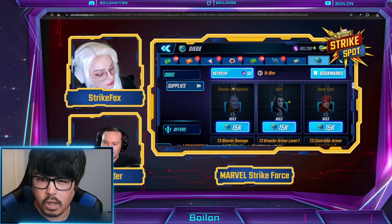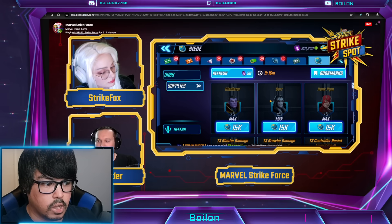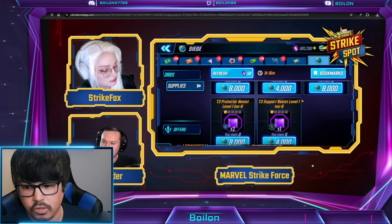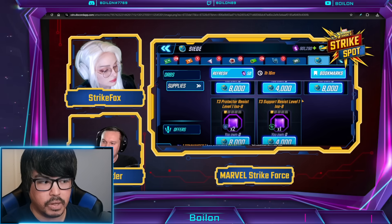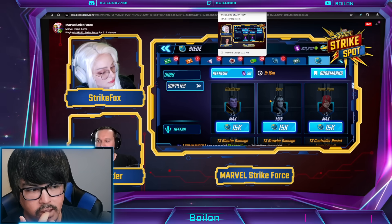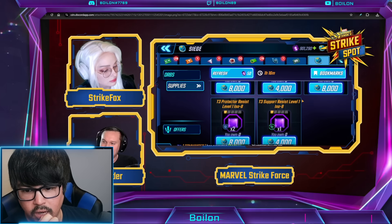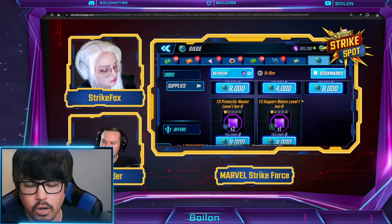For 4,000 Battleworld currency, you can buy one purple crystal. Honestly, I don't think it's worth it unless you're target farming specific ones, because it was 15,000 for five shards — so four crystals is equivalent to five shards. We've been getting a lot of purple ISO rewards in the event so far. While this helps to target specific stats you might be missing, by and large you're going to want to get your Annihilators up to seven star as soon as possible.